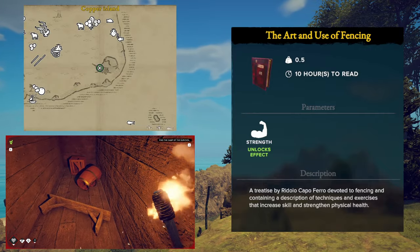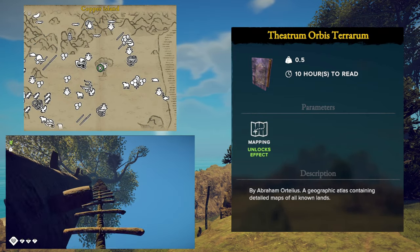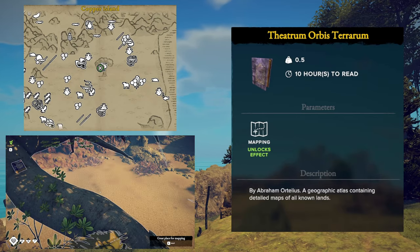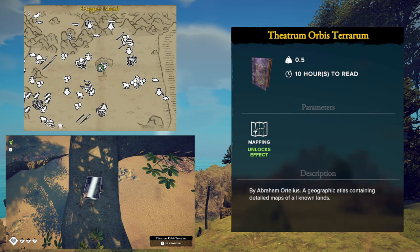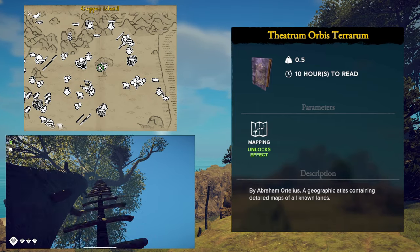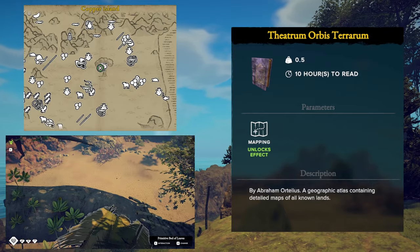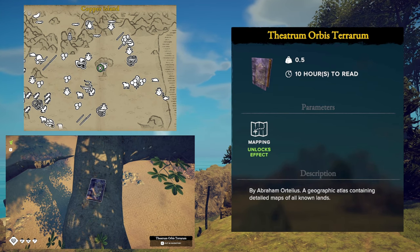It's the bow shipwreck just on shore. Up next we have the most difficult to pronounce book out of the entire game so far, and that is for the Mapping skill. The book is called Theatrum Orbis Terrarum — one of the first atlases ever created. When you read this, you gain a crafting ability to make a mapping tower. This book is located on a branch of a cartography tree on the eastern side of the Copper Island.